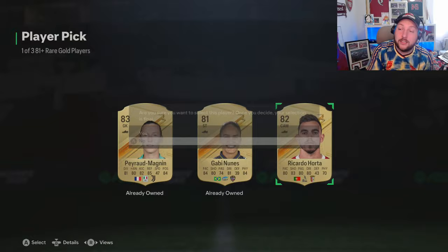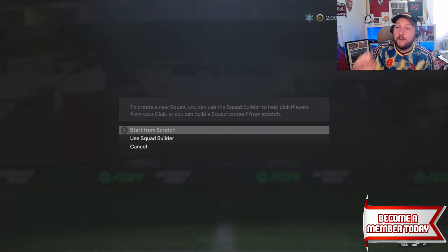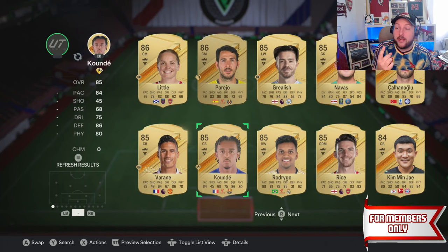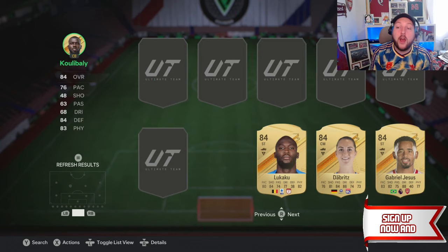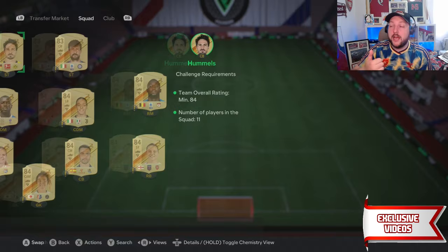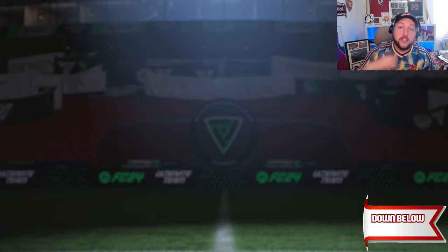Do as many picks as you can until you complete the 85-plus player pick. Right now it's showing as 84 overall. What I recommend — especially with your 83s and 84s — if you have an 85 like on screen now, put that into the SBC to bring the rating down. If you don't, keep doing the 81 player picks through bronze packs and silver upgrades until you have nine 84s. Once you have nine 84s, go to 83s — you get a crazy amount from the 83 times 10 or player picks — and you can have nine 84s with two 83s on top to get your first 85-plus player pick.